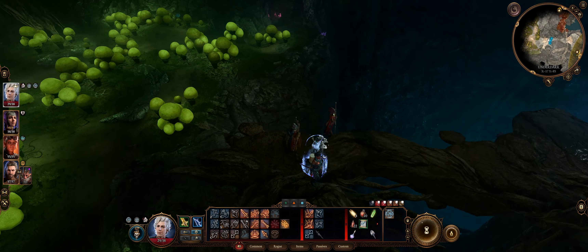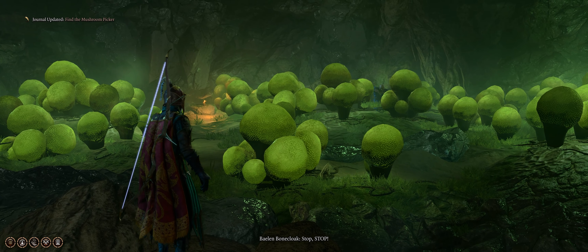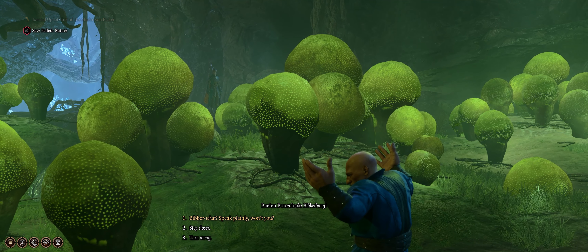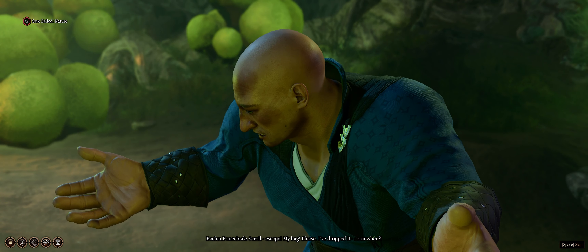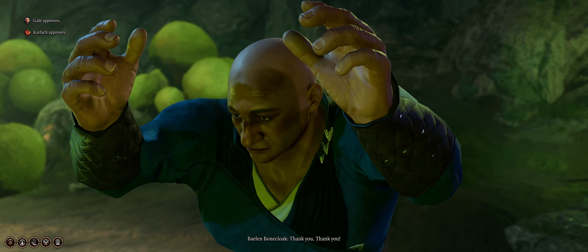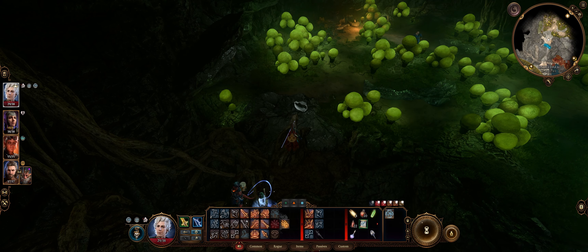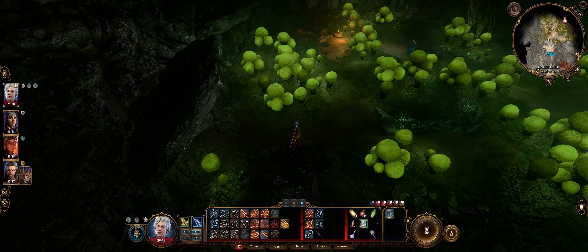Let's go back to my main character here. Find the Mushroom Picker — people die. These maps... scroll, escape. I've dropped my bag. Where is his bag? We need to get our hands on that torch somehow.